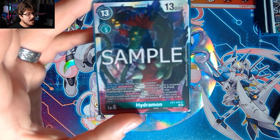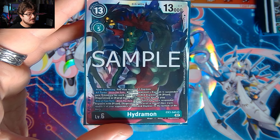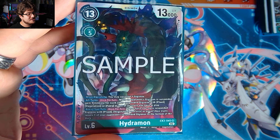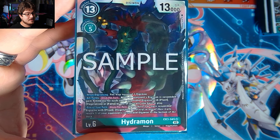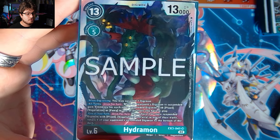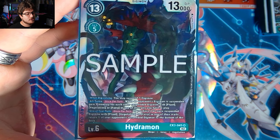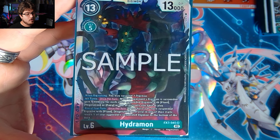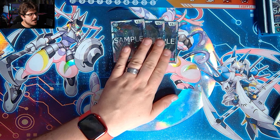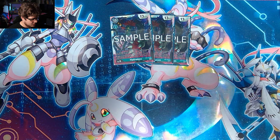Now the megas. First, EX3's Hydramon. This card was really the backup Bloom Lord needed. When digivolving, you may suspend one digimon. All turns, when an opponent's digimon is suspended, gain one memory for each of your digimon with plant, vegetation, or fairy in its traits that you have in play — basically making him a free cost or letting you instantly pass back to your turn. Additionally, your turn, if you have two or more suspended digimon with plant, vegetation, or fairy in its traits, return one of your opponent's suspended digimon to the bottom of their deck, controlling the board.